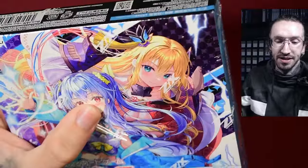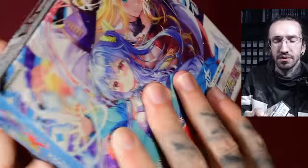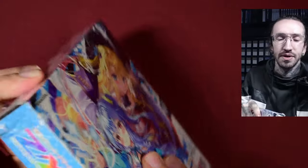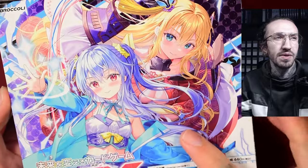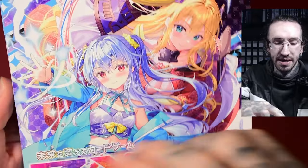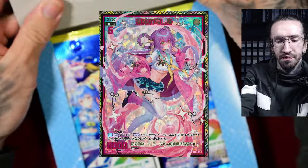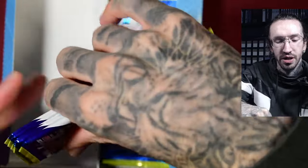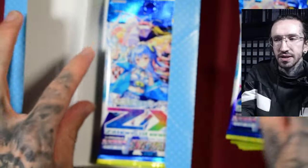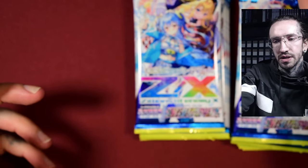This set is a very nice one. It doesn't have another Prayer Beast Egyptian character, but it has another Yutaka card. Yutaka and Frederica are, next to the Egyptian characters, my favorites in Zillions of Enemy X — the characters with the pink hair.